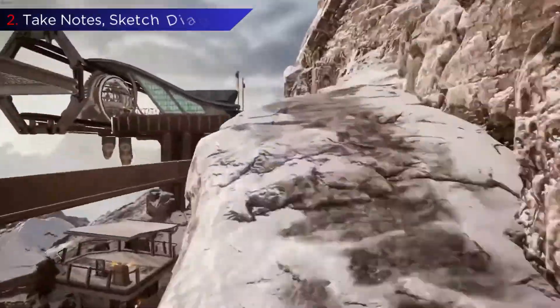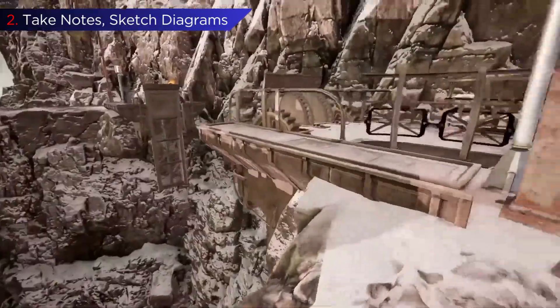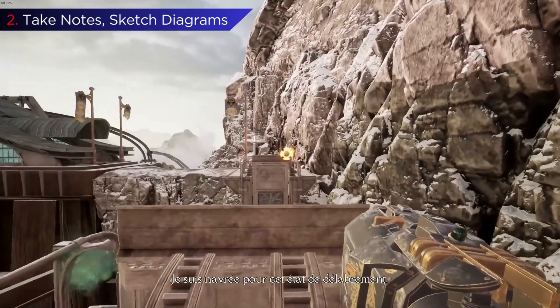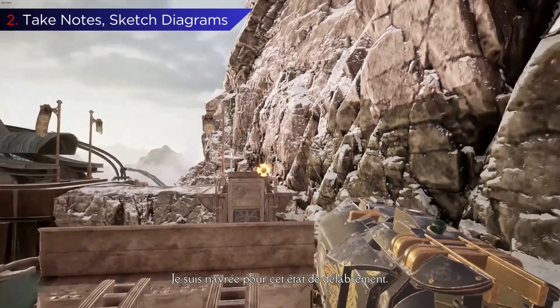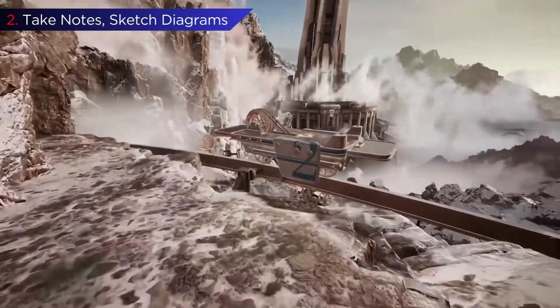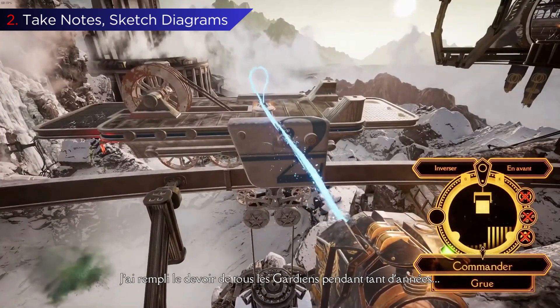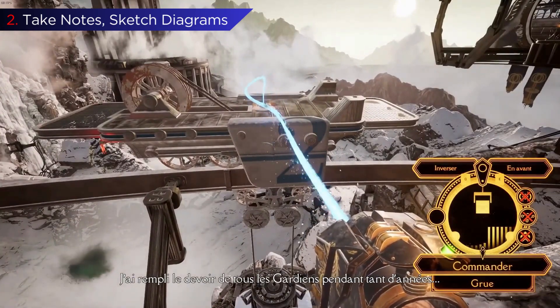In the beginning, Firmament takes you through a tutorial that shows you how to solve some basic puzzles. It shows you how to interface with sockets — from aiming the adjunct to inserting it into a socket, selecting the option you want, and finally unsocketing the adjunct. It can seem easy at first, but it's easy to forget the steps once you're in the thick of it.